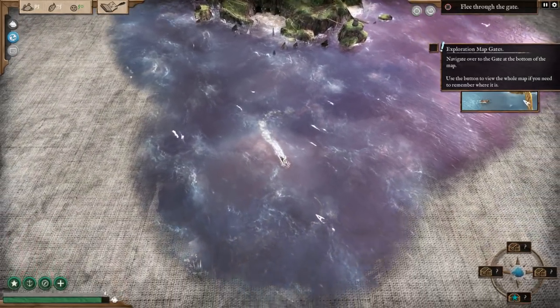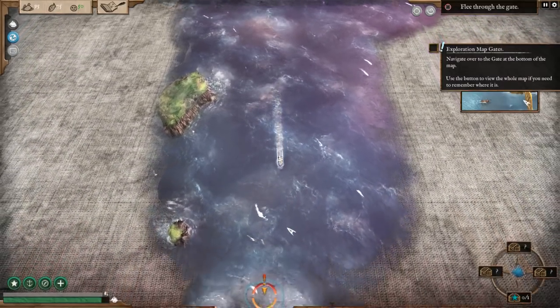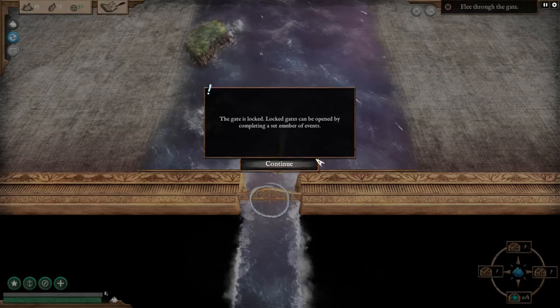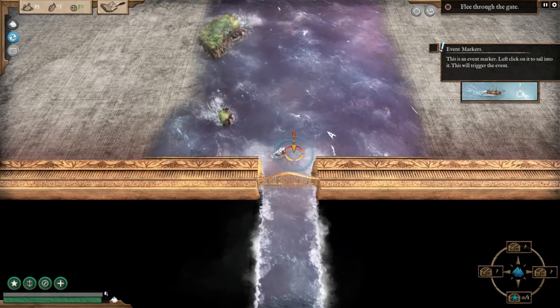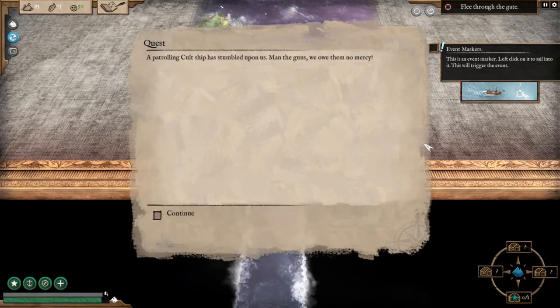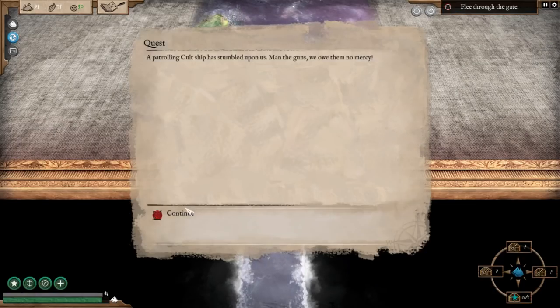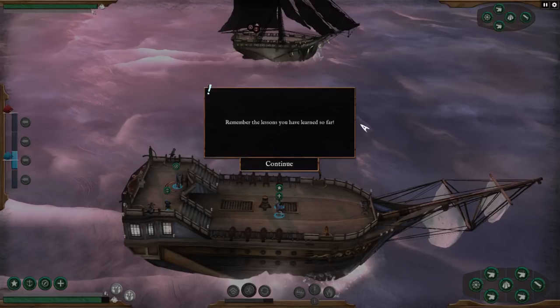There's an event marker — left-click on it to sail to it and that will trigger the event. A patrolling cult ship has stumbled upon us. Man the guns — we owe them no mercy! This is going to be great. The tutorial reminds us of the lessons learned so far — I've already forgotten them, but let's proceed.